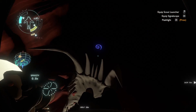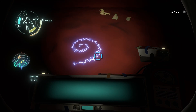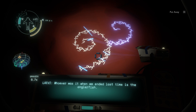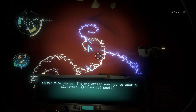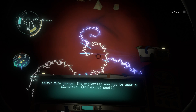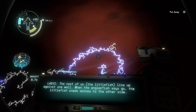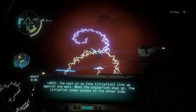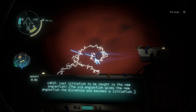How do I get out of the electrical area? Torch on. All dead bodies — alright let's have a look. There's an in-game note: whoever was the anglerfish last time now has to wear a blindfold and not peek. The rest of the little fish line up against one wall; when the anglerfish says go, the little fish sneak across to the other side. If the anglerfish catches you, you're eaten. The last little fish to be caught becomes the new anglerfish.